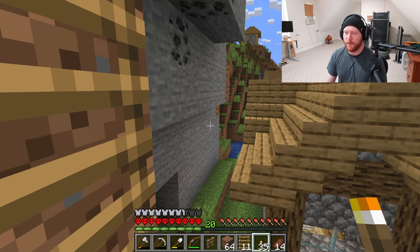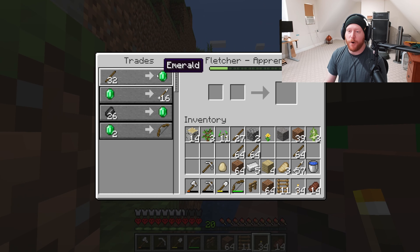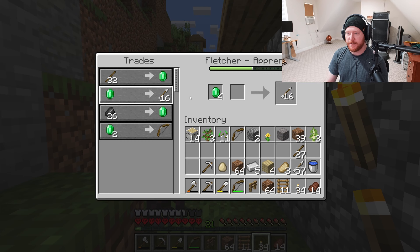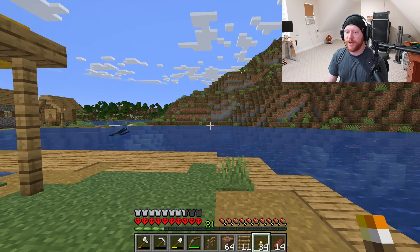I wonder how Ryan's doing. I wonder if he wants some torches. Hey, Ryan. What's up? Oh, you're buying sticks — I've got sticks, my guy. I just happen to have sticks on hand. Let's do it. But also give me a bow and some arrows — that would be great. I'm gonna hold on to those emeralds. Thank you, Ryan. What a good NPC.